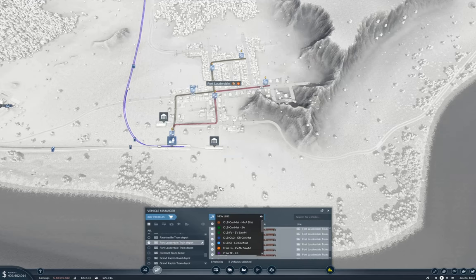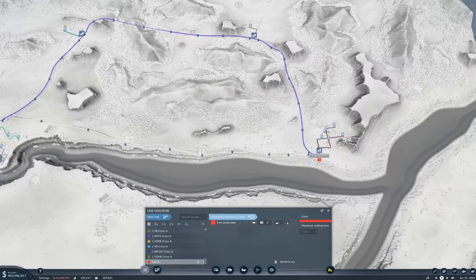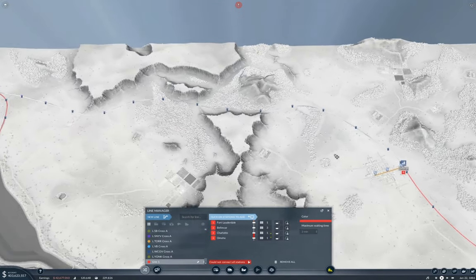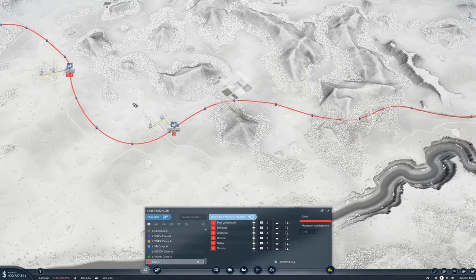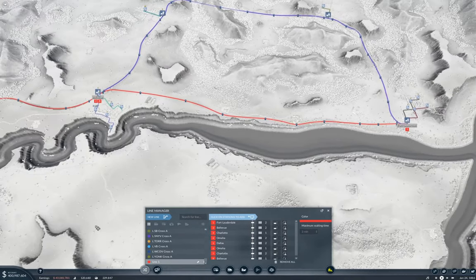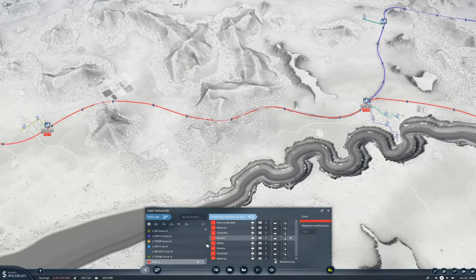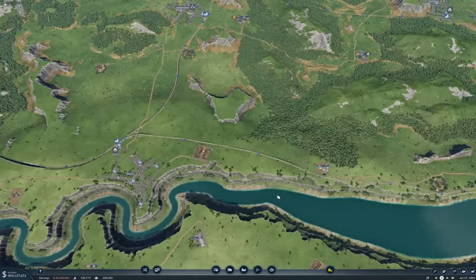The other eight are going to go on a new line which will go here, to here, and here, here, and here, and back again. And what were we gonna call this? Fort Lauderdale Mainline? Nope — we're gonna call it the Charlotte Mainline. Why Charlotte? Just because.